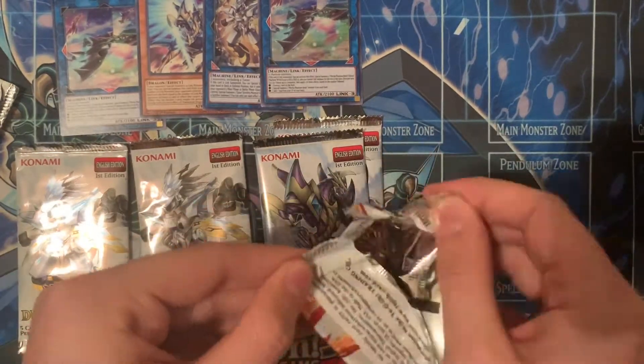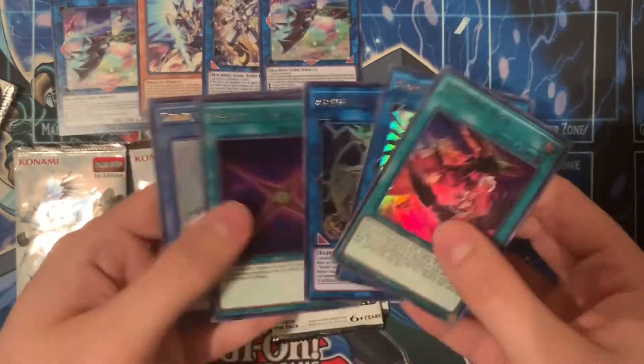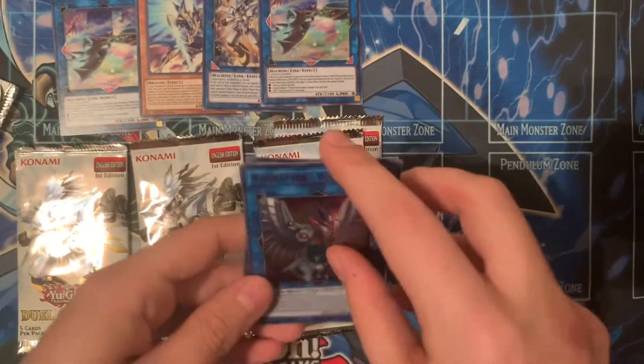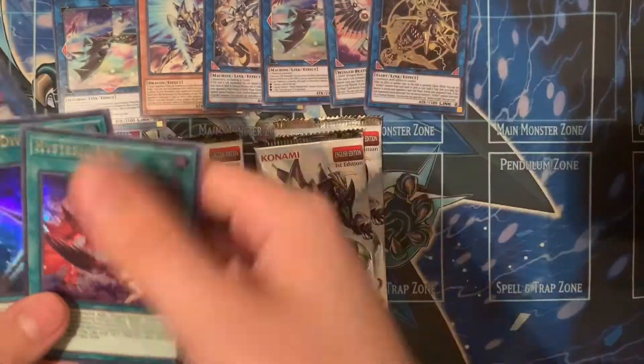All right, last Kakaari pack. Ooh, Dagda — I heard that one was pretty good. This is pretty good. Lysstrix — I heard that was also pretty, pretty good. All right, we'll put that one up there.